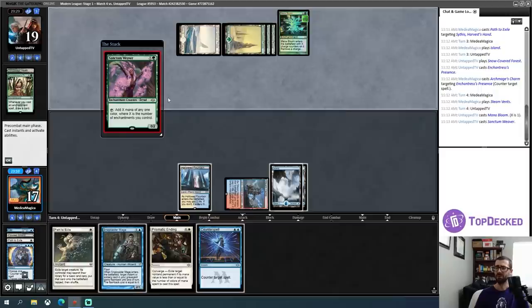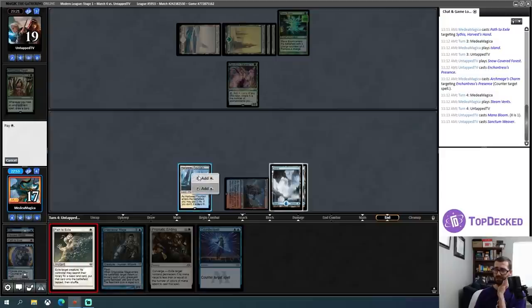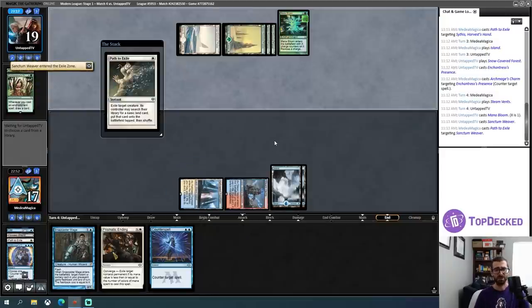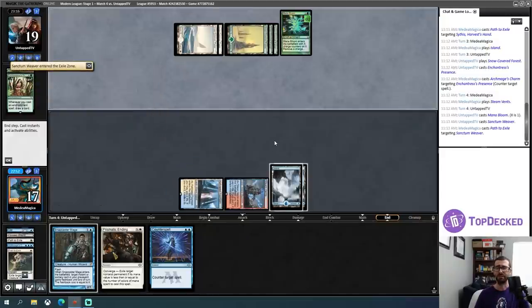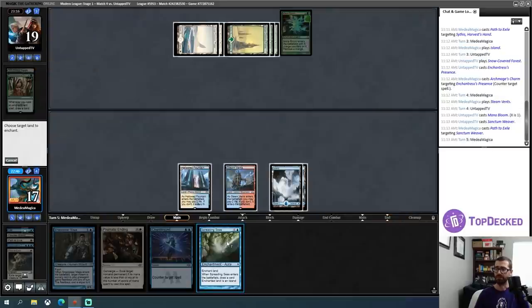This is also fine. Do I even path this? I probably path that — it's not really good though. Maybe I put the Snapcaster in play and start beating, but that would mean I have one fewer Counterspell. No, I'm not going to do it — I'm just going to path it like this. It feels like my opponent's low on gas, but I don't really need to take chances. So this will be a Counterspell turn. Get my opponent off of white, maybe — more than anything, I'm just taking my redraw.